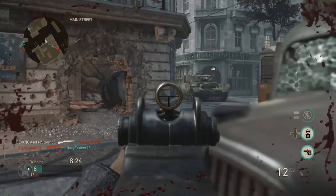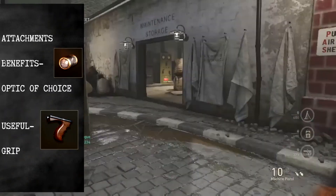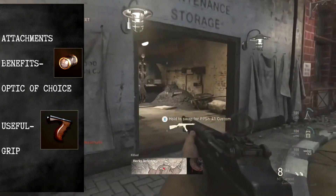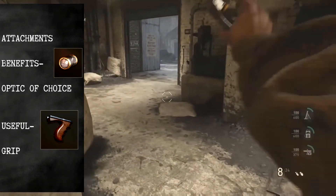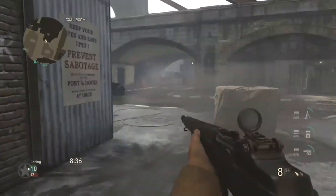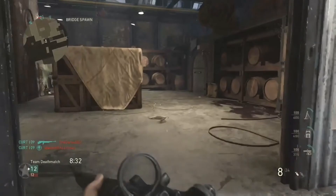Second up is the grip, which will increase your accuracy at longer ranges. It will decrease your accuracy if you fire a lot, but you should be able to keep an eye on your fire rate so you won't be kicking all over the place. Other ideas should be the extended magazine, or even the quick draw handle to give you better quick times to kill people.